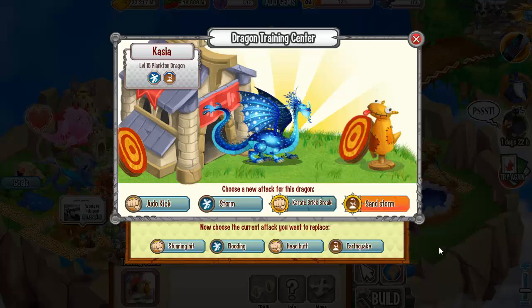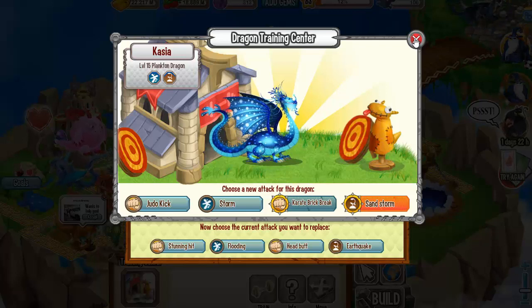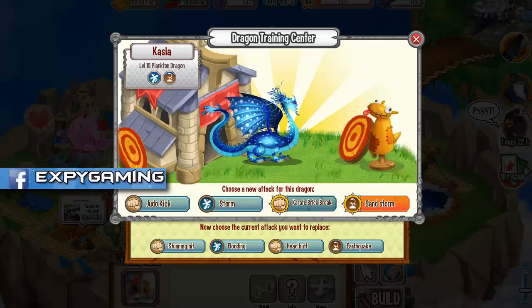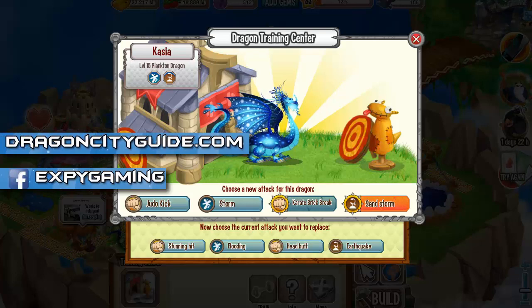Now you know how to get the plankton dragon by breeding crystal dragon with armadillo. This is how I got it, so good luck in getting it. Do you want to know how to get all the other dragons in this game? Go to dragoncityguy.com, the place to be if you want to be a pro in dragon city.